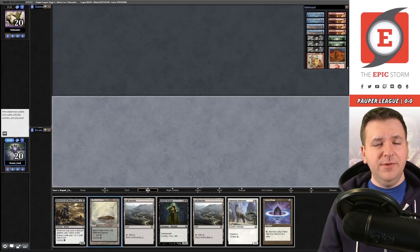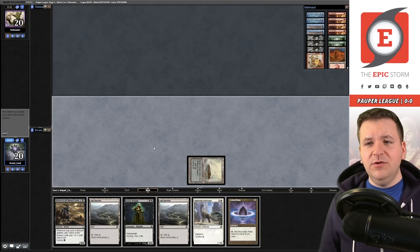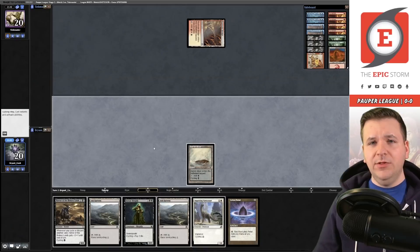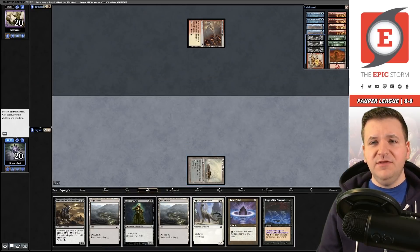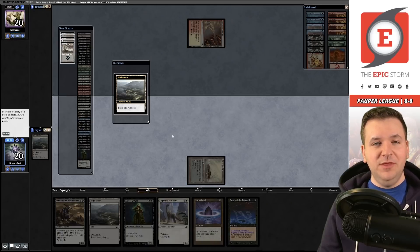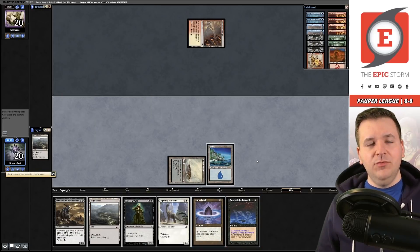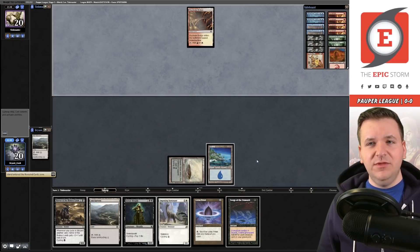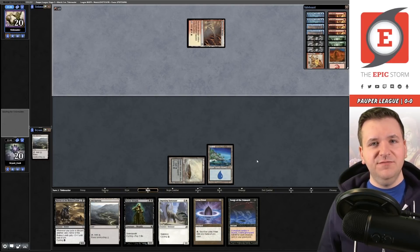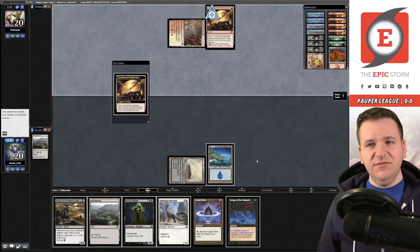We're just going to play the Baron More and pass here. What I found is that some of these players will mulligan very aggressively to their Relic or hate piece. I also realized I didn't cycle during my upkeep like I should have. They'll dig really aggressively for the Relic or whatever, so having access to something like Dissenter's Deliverance to just shut it down early is super effective. Synthesizer comes down, and then a Cleansing Wildfire. We're going to cycle the Ash Barrens and grab the Forest.